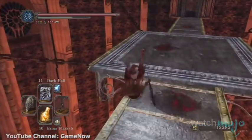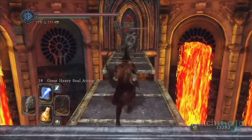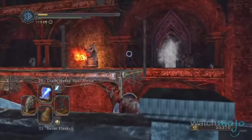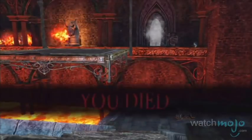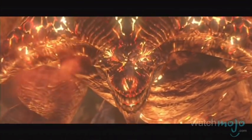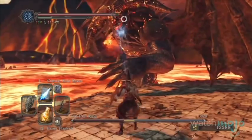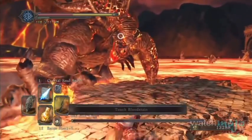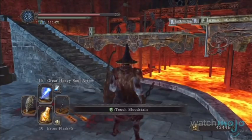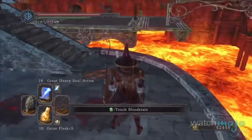It doesn't get much cooler than a gigantic fortress made of iron slowly sinking into a lake of lava. The Iron Keep is filled with danger around every corner, much like the rest of the game, including a number of mini-bosses and, of course, the big guy, the Iron King — one of the toughest and scariest bosses in any game. The player must also navigate various narrow platforms suspended above the lava, some of which can sink into the lava by pulling a switch.